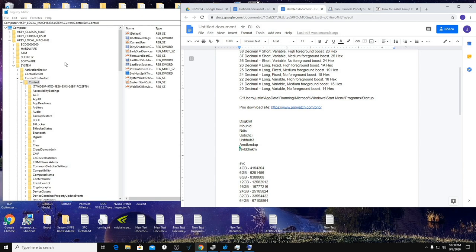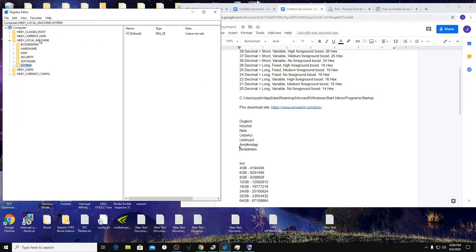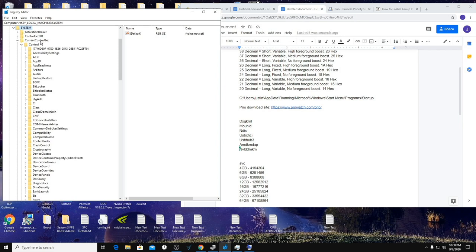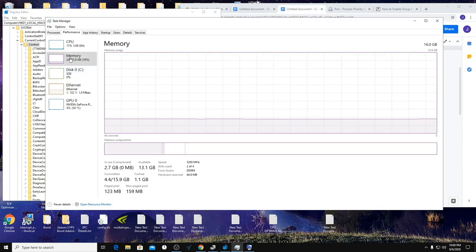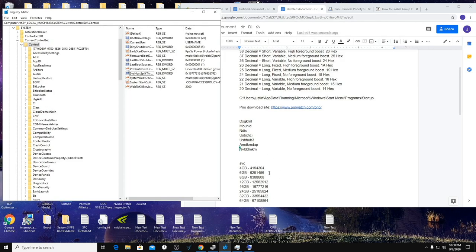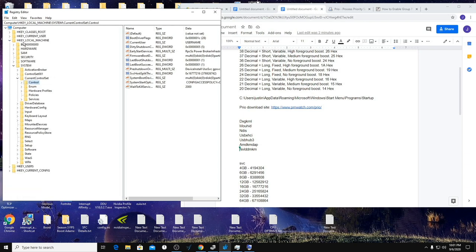These next steps will be unique for everyone, so make sure you pause and check Task Manager as you go. Navigate to HKEY_LOCAL_MACHINE\SYSTEM\CurrentControlSet\Control, then find 'SvcHostSplitThresholdInKB'. Change its value to however much RAM you have in kilobytes — for example, I have 16 GB of RAM, so I type in the corresponding value. You can verify your RAM amount in Task Manager under Memory.